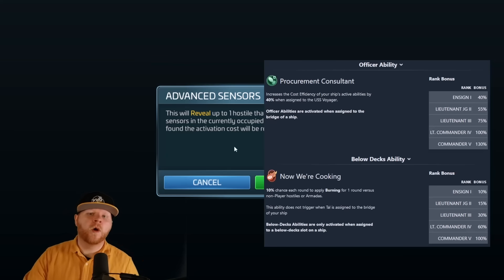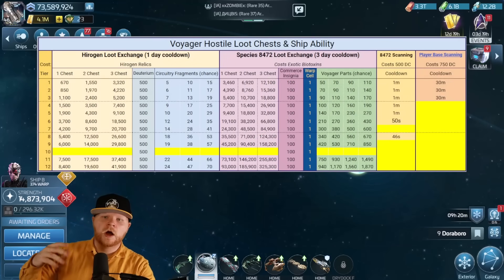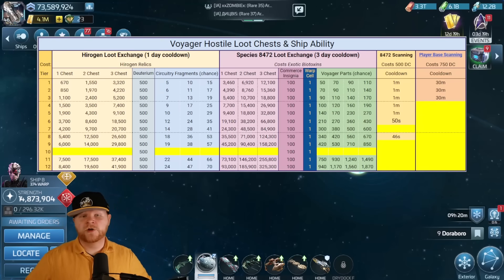Why does this matter? Why is it important? Real simple: if I want to summon something, I could do three a day. We know that if we do our chest pull and we are doing our triple Hirogen pulls, we're going to get 500 deuterium for each chest. So if we do a triple chest, we're getting 1,500 — simple math — 500 going into 1,500 three times. That means we can do three summons a day to get our biotoxins, or if we wanted to go into the Borg systems and maybe try to get commerce insignia or messages, but you could do three a day. But what does Neelix do when you have this, and why is it valuable?